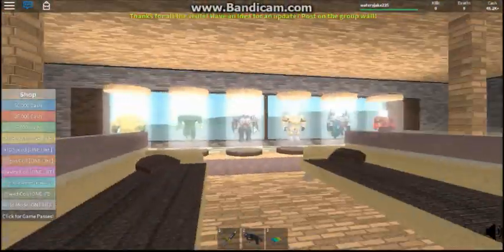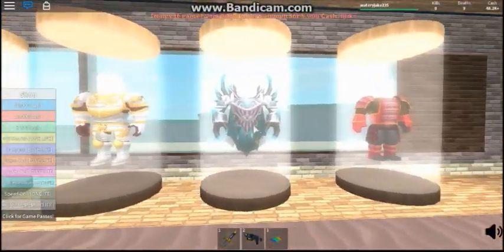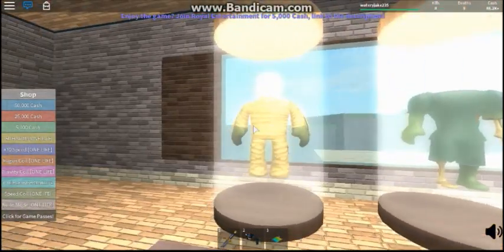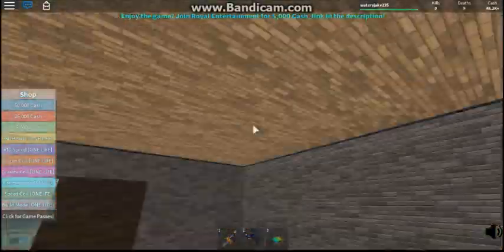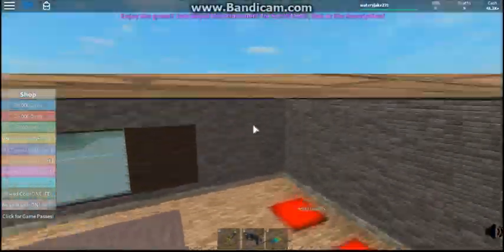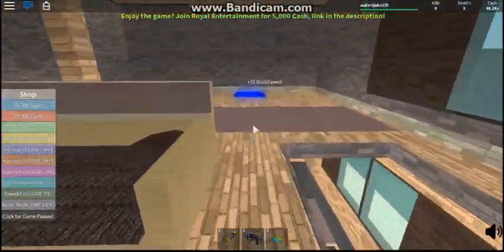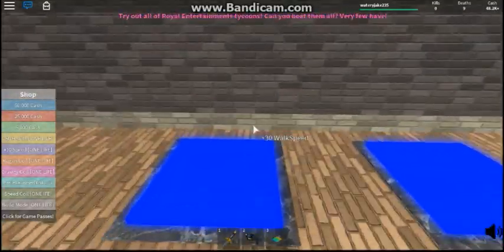Up top here is the abilities and the suits. So here I got the samurai, I got the demon, I got the knight, I got the skeleton one, I got the zombie, I got the mummy. Here we got the jump power, and here we got the health in case you want to be a dragonaut. And here we got the walk speed.